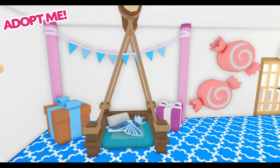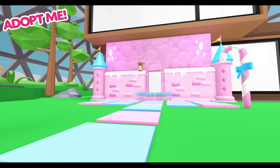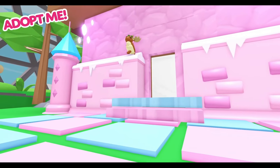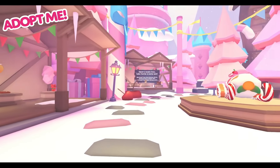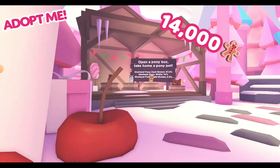Our mineshaft bed and pet beds are inspired by the entrance to this year's minigames. You can also build your own candy castle with the candy wall and candy tower. The pony box can be found in the candy castle, and you can pick one up for 14,000 gingerbread.